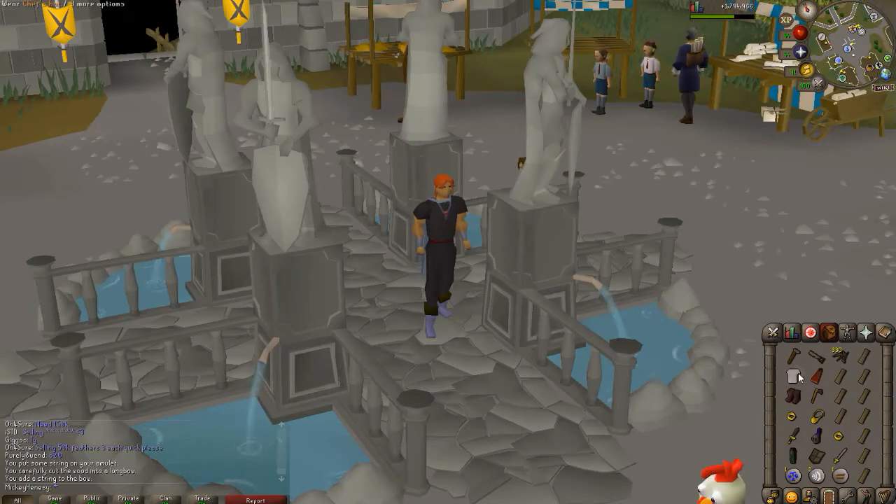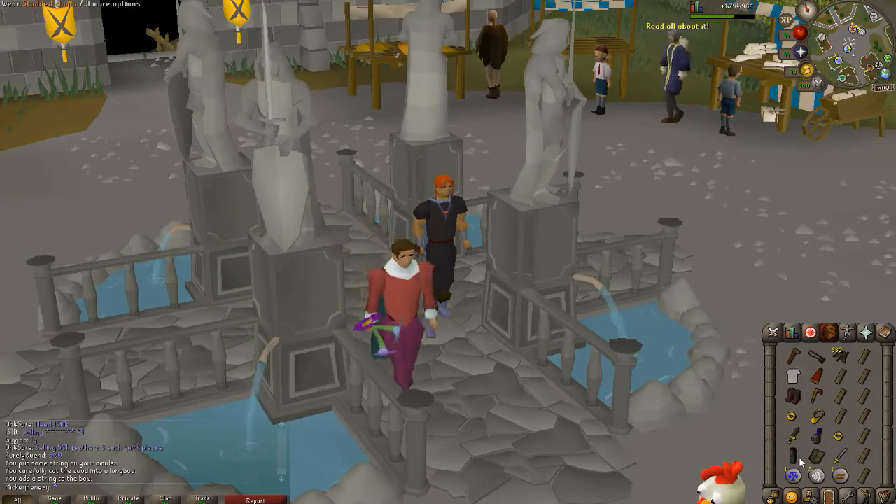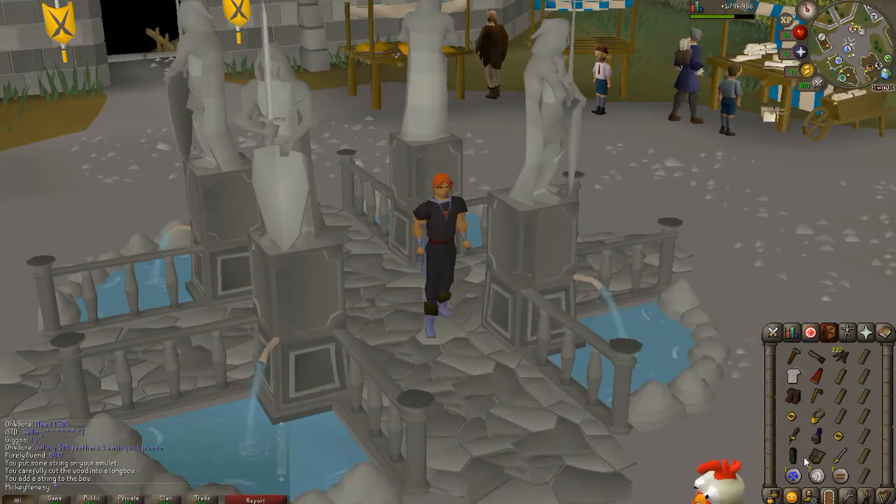What you need here: you're going to need a hammer, a saw, and some nails. I'm using bronze because they're cheap and I made them, so it doesn't matter. And I'm going to do the first beginner clue scroll stashes, two of which are right next to each other here at Varrock.